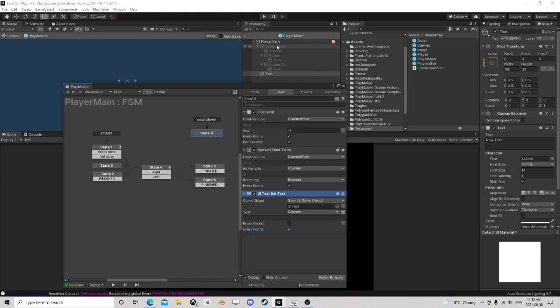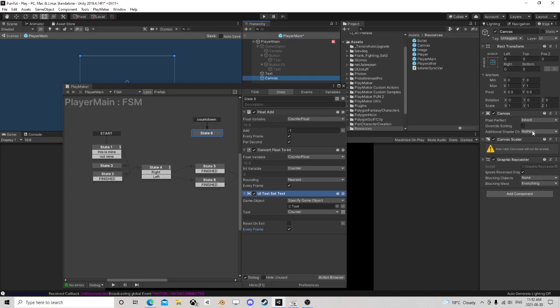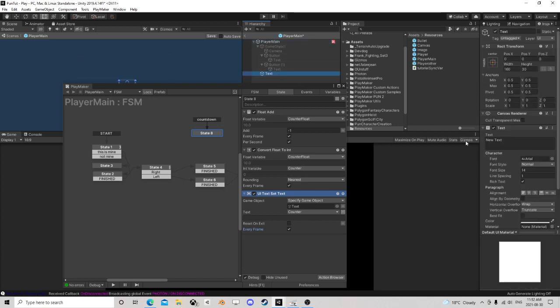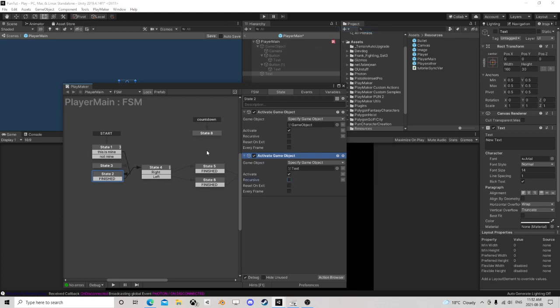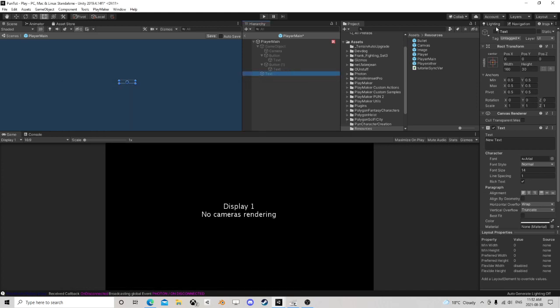We need a canvas — wait, the canvas is a text, the whole thing is a text, so I guess I don't need a separate canvas. I'm going to deactivate them here and activate the text object over there in the countdown state. Now we just do that — this text object, let's change the colors so we can see it a little better, and make it a little bigger.